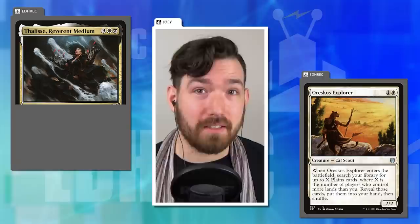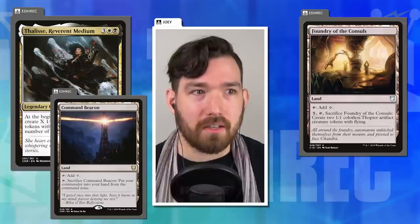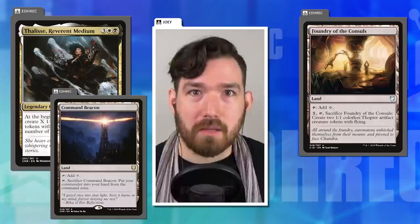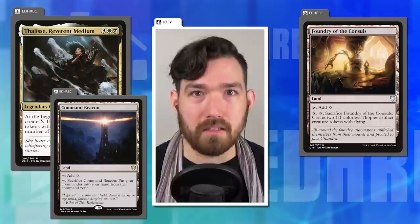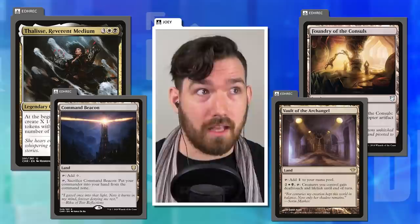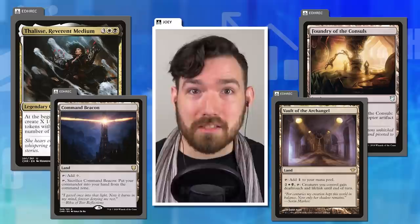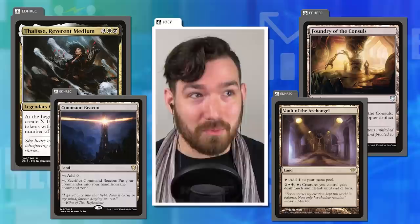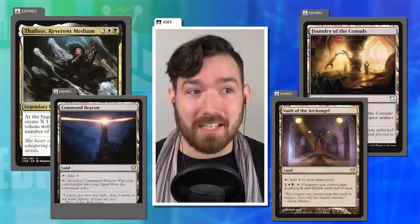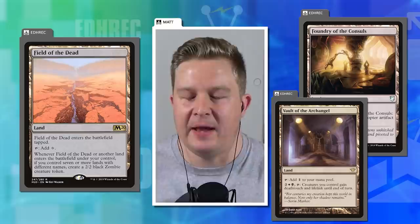In my own experience, this is something I struggle a lot with in my Thalisse deck — that's a black-white token deck. There are a lot of fantastic utility lands I want to play, like Foundry of the Consuls or Command Beacon, because my commander costs a lot of mana. Or Vault of the Archangel, which is a huge, amazing card but produces colorless mana. That deck still struggles because so many non-basics get in the way, and going from a card costing triple black to triple white from one turn to the next is really tough.